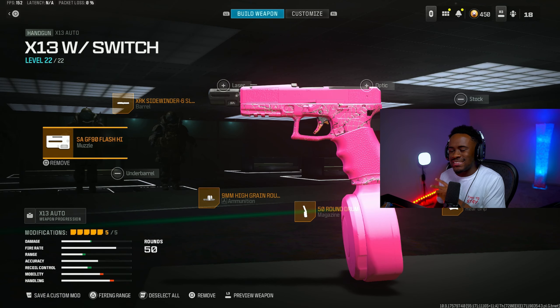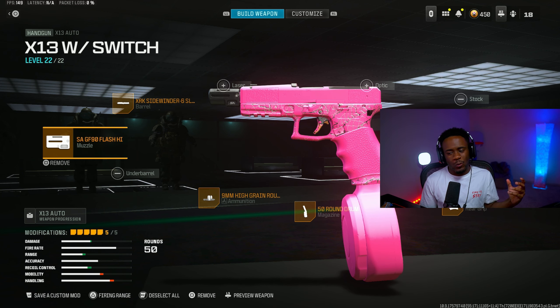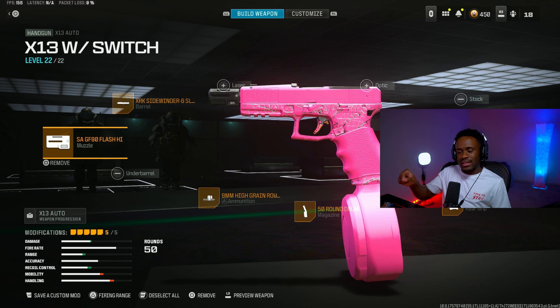For the second loadout, we have the X-13 Auto from the MW2 era. This gun is low-key slept on — you really do not see anybody use this at all. We pretty much call this thing a Glock with a switch, in a way. This gun is very, very crazy.